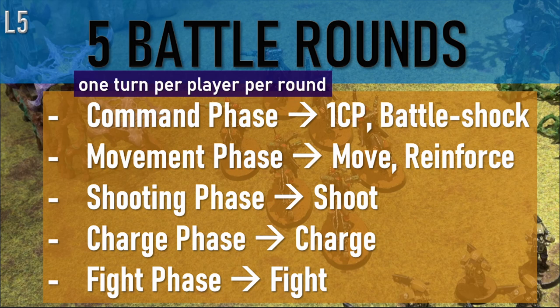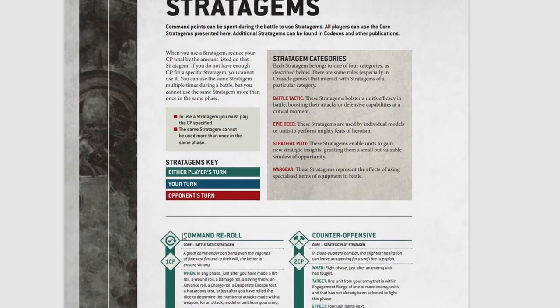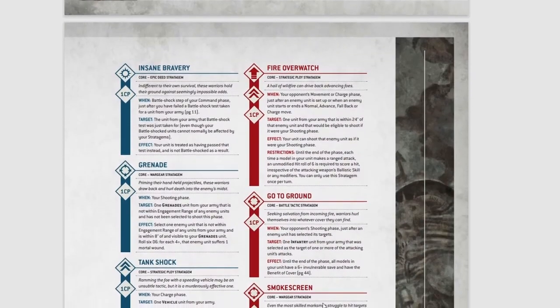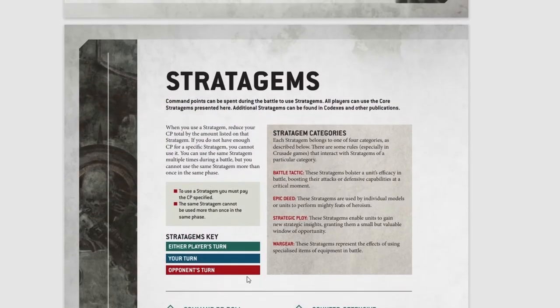Now we are ready to see what stratagems do. Command Reroll is the first one. The cost shows one command point versus two command points. The turquoise color means it's either player's turn; blue is for your turn and red is for your opponent's turn. Just a reminder — it'll tell you when you can use it.